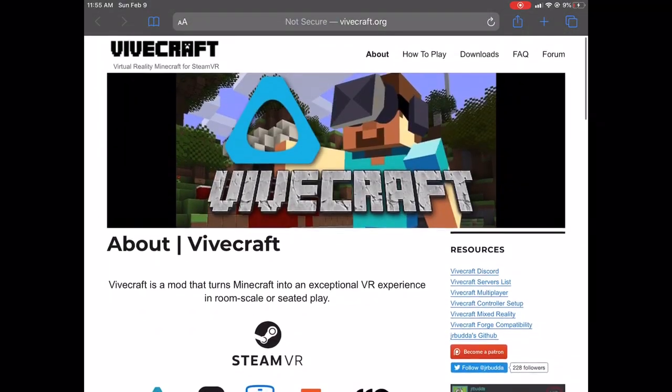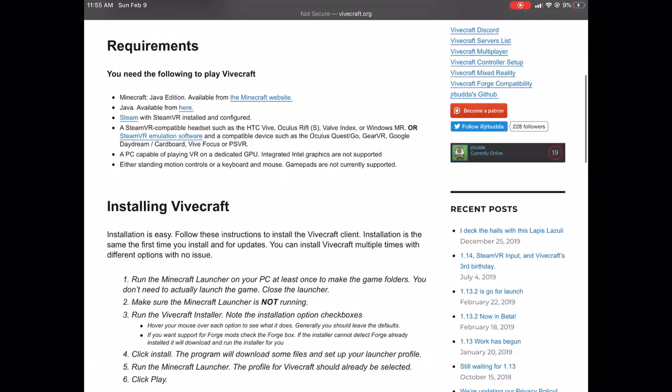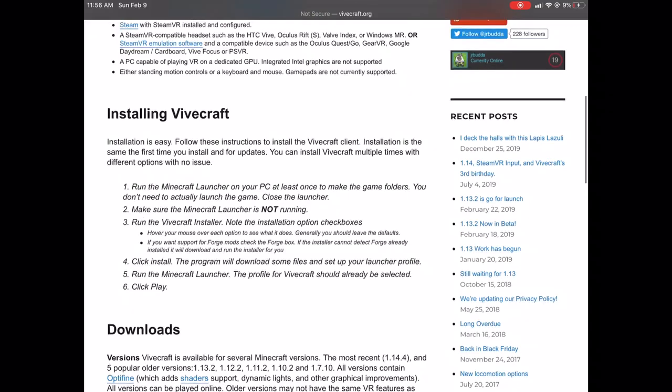Once you've opened the Minecraft launcher once so it has all the files loaded, go to Downloads up here. Here are the requirements: get Minecraft Java Edition. You also need Java, Steam, and SteamVR. You need a SteamVR-compatible headset, which now includes Oculus Quest 2. You can also use Virtual Desktop as Steam emulation software to run this — that's what most people use. And you need a PC capable of playing VR.